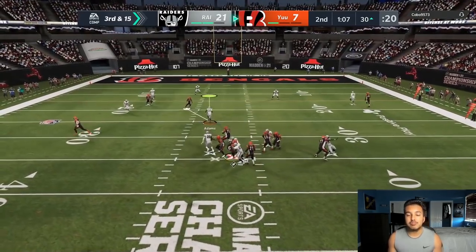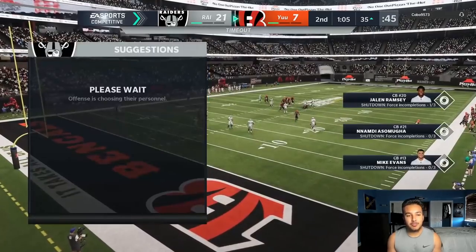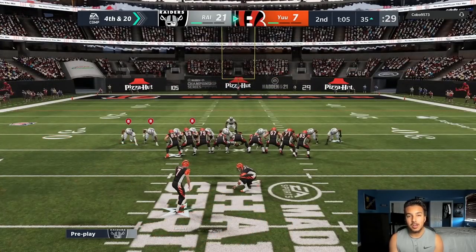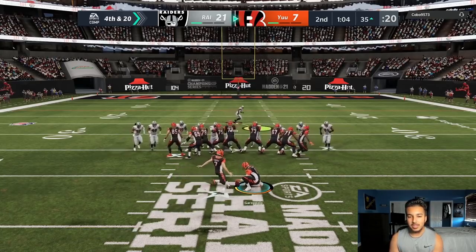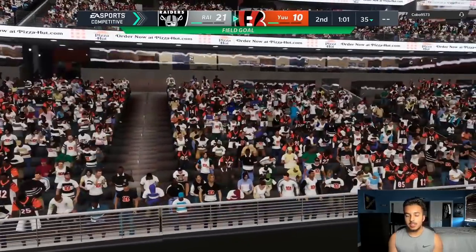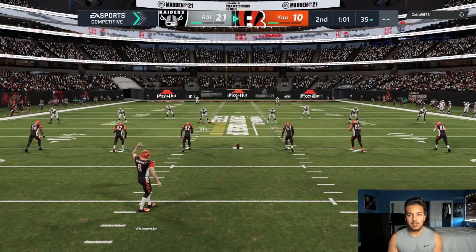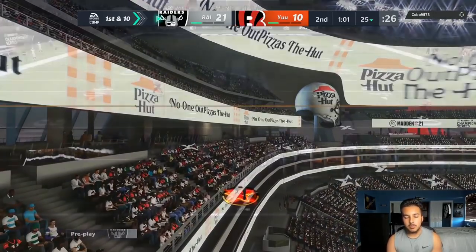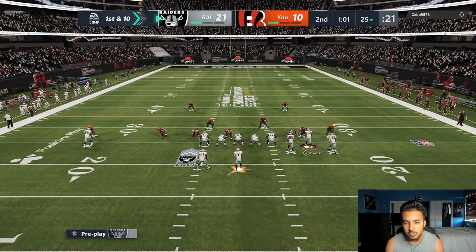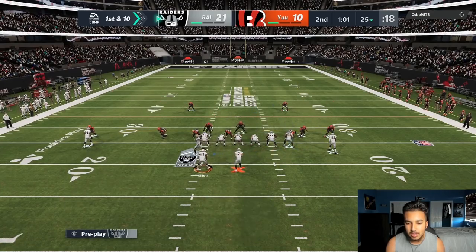We've got a setup — I'm gonna protect the sticks and send pressure right at him. If you watched the Salty versus Henry game, you saw Henry sending the 1-4-6 at him and Salty did not know what to do. A lot of people don't know how to pick it up or play against it. I know this from watching Madden — if you watch you'll know. I saw someone running this versus Civil in the weekend league and Civil couldn't beat it. Let's mix it up and see the results.